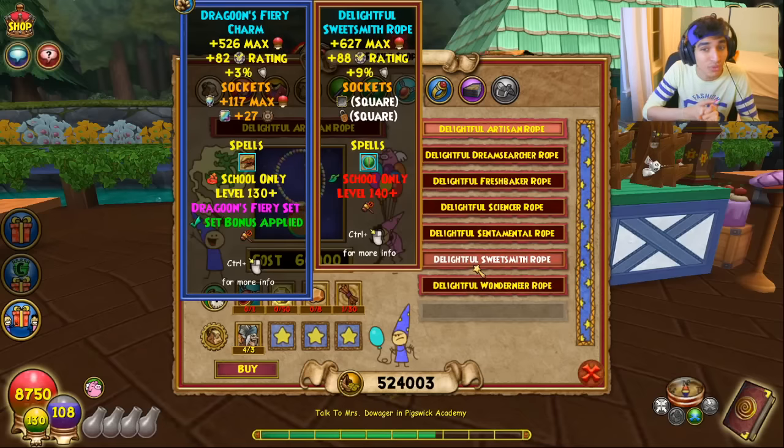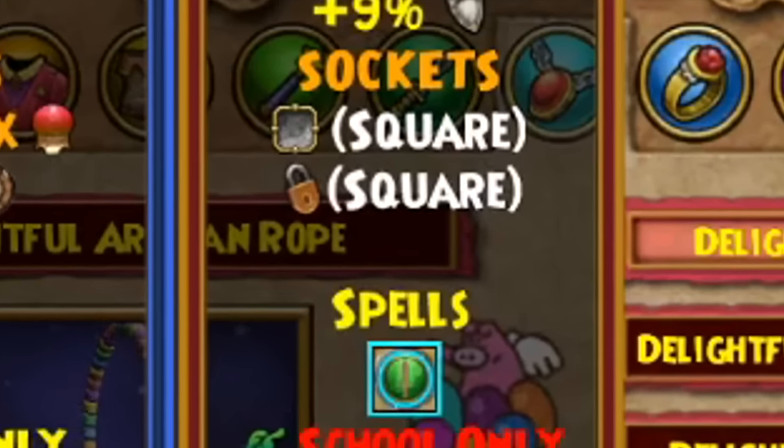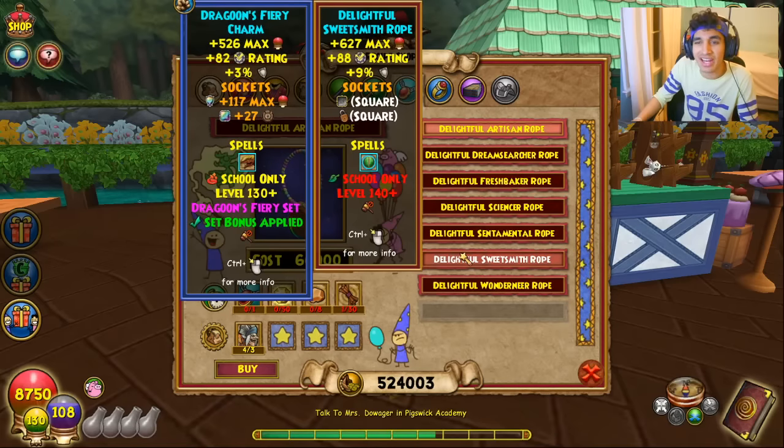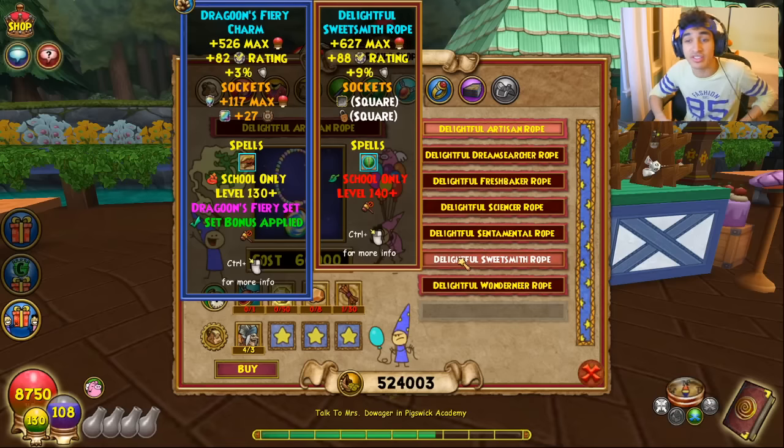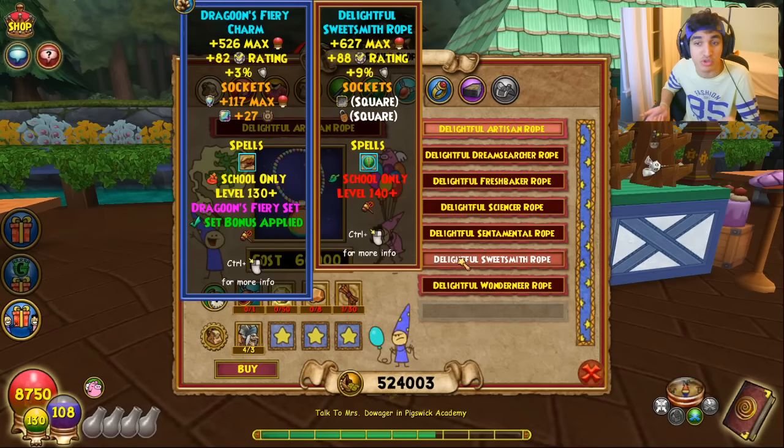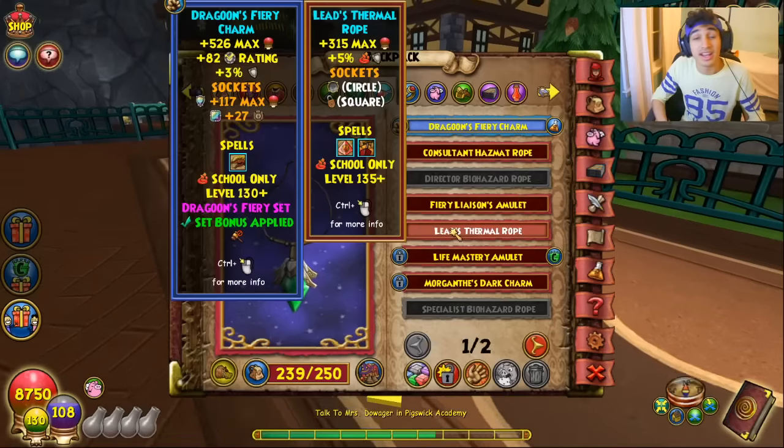Also, instead of a tear jewel and a square slot like the Dragoon amulets, these give two square slots. You get a slight health upgrade with some of these, but you won't really notice it without a tear jewel. What you will notice is maybe some extra flat resist or stun resist from those extra square slots, along with the extra actual percentage resist.